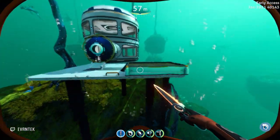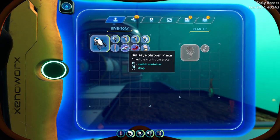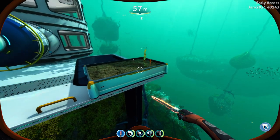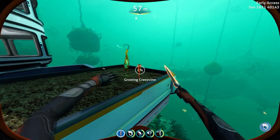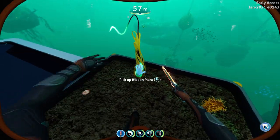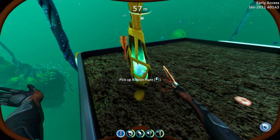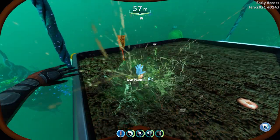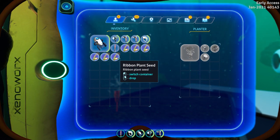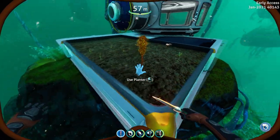Now that we have all the useful exterior or sea plants in our inventory we can go ahead and plant them in an exterior grow bed. Given enough time these plants will grow out to their full potential and they will grow fruit that will be able to be harvested again. Here we have a ribbon plant which is fully grown — I have just replanted it so we can now go ahead and hit it a bunch of times with a knife to get back seven seeds from the ribbon plant, and all we have to do is replant these seeds as many times as we wish.